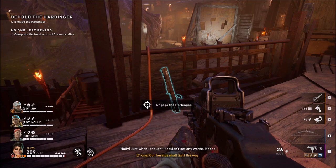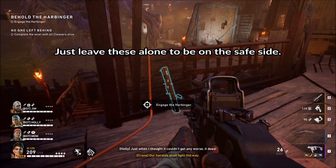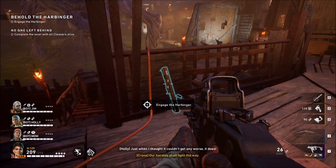Here you can actually see one of the LAWs that litter the area. You can look at these guns, but you cannot use them to kill the Harbinger. Feel free to look at them, but do not pick them up if you want to unlock Hard Boil. If you want to be super certain that you don't pick one up by mistake, make sure to use a build of cards that prevents you from filling this slot with the LAW, then just proceed to kill the Harbinger without using this weapon.